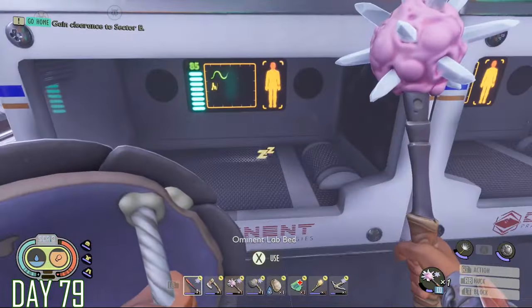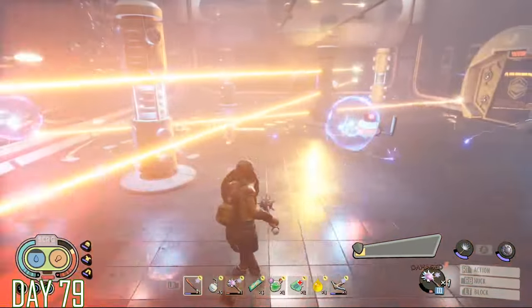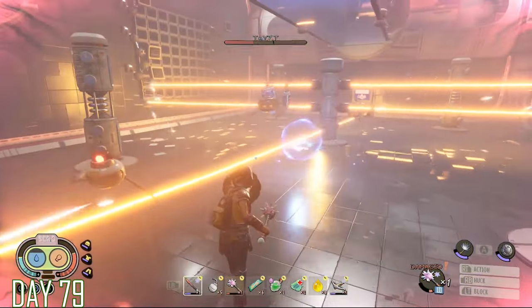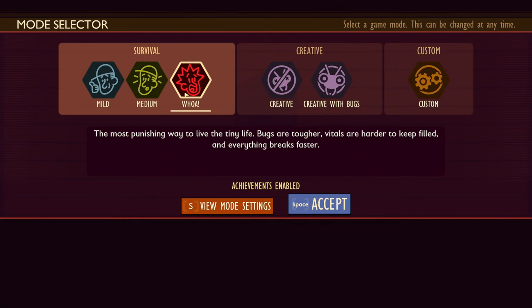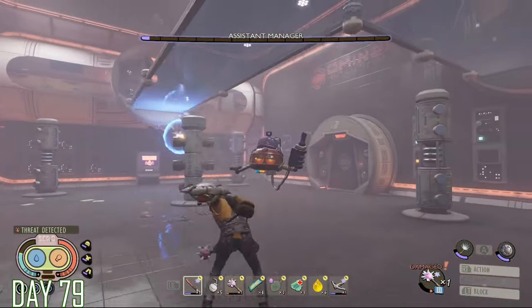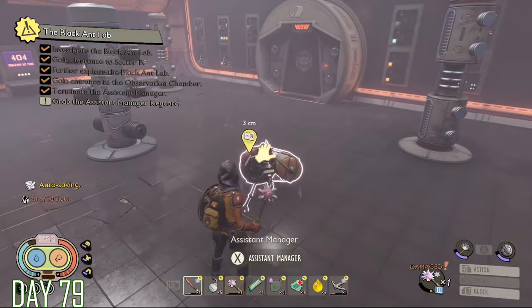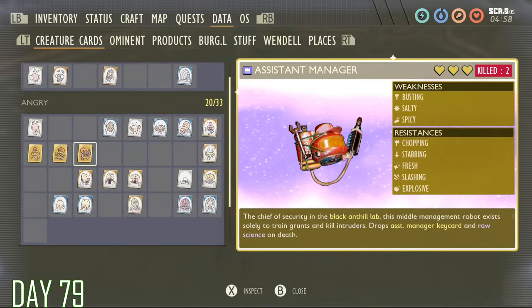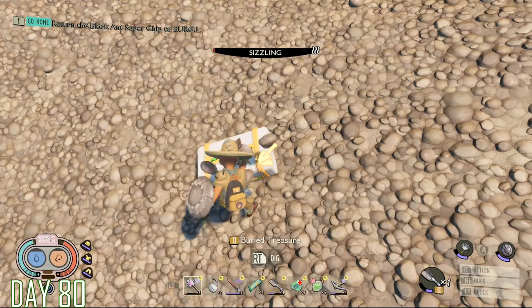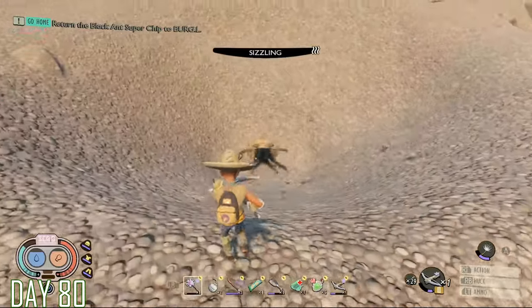Grounded has some of the best and toughest boss fights I've encountered, with complex combat systems and arenas filled with traps. For a truly hardcore experience, you may want to play on Grounded's toughest mode, Woe mode, where enemies become much tankier, do more damage, and you'll need to eat and drink a lot more often. Even on normal mode, Grounded can be challenging. I've heard of many players giving up in the early stages as they kept getting owned by wolf spiders, so you have to take it seriously despite the cartoony look.